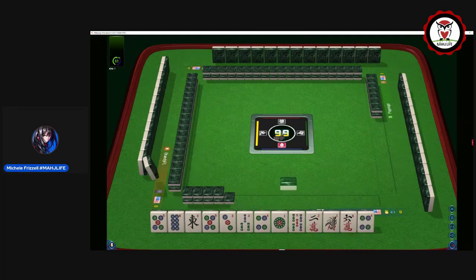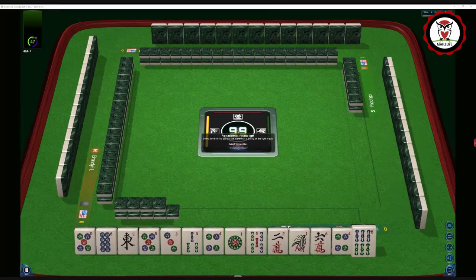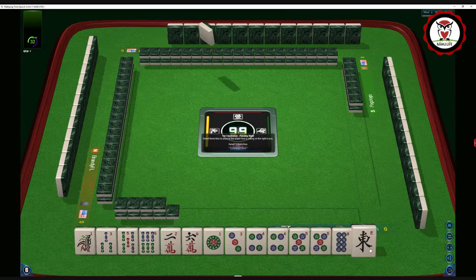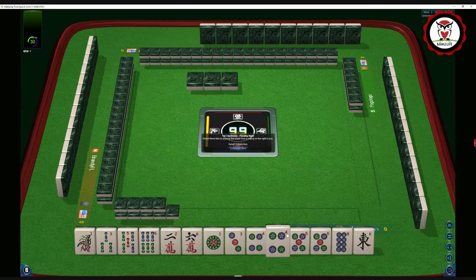I'll go full screen so you can see what we can do with these tiles. For the first game of four, we have one, three, five, six in bams; two, six in cracks; one, three, four, five, eight in dots; a pair of fours, pair of fives, and an east. We're going to build around the four-five, which means we don't need an eight, and with four-five we don't need a one.